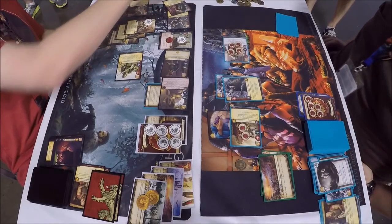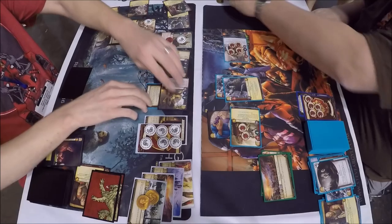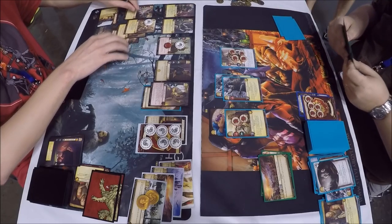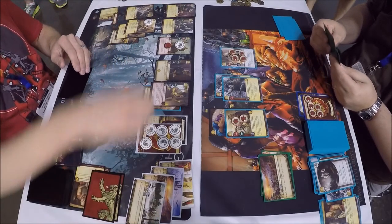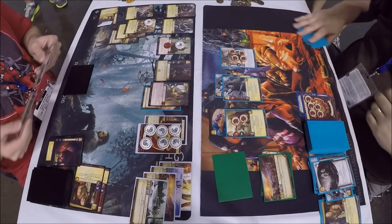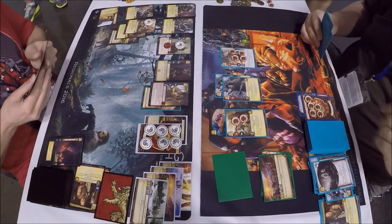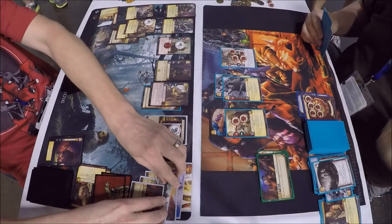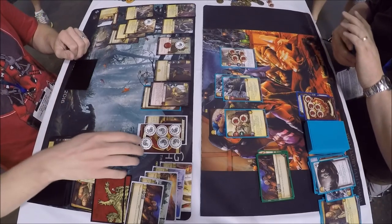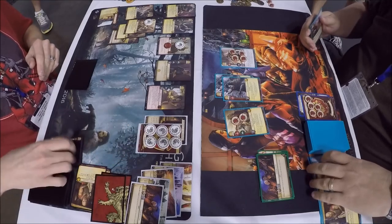Dominance again by the Lannister Dragon, and a Ward is tickled off the deck. If John were playing Wildfire, now would be the time. Both players put down Confiscation — both trying to get rid of those Milks of the Poppy. Yes, both copies of Milk of the Poppy are being put back in their owners' discard piles.